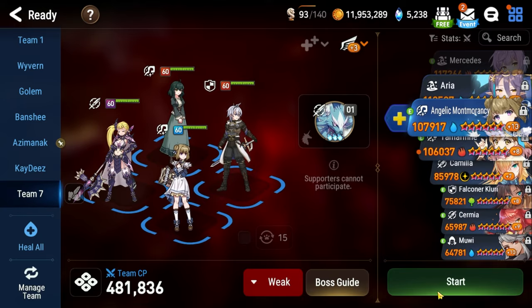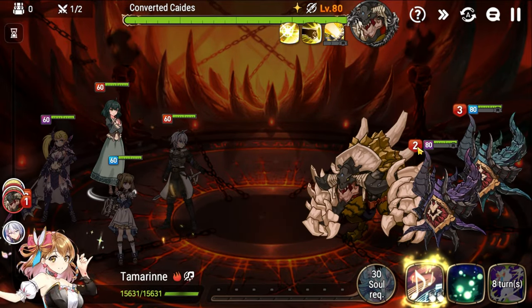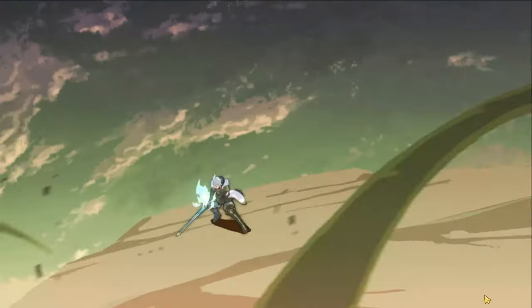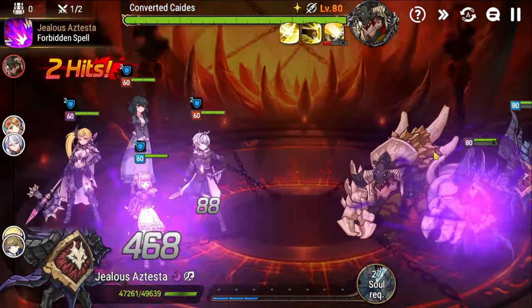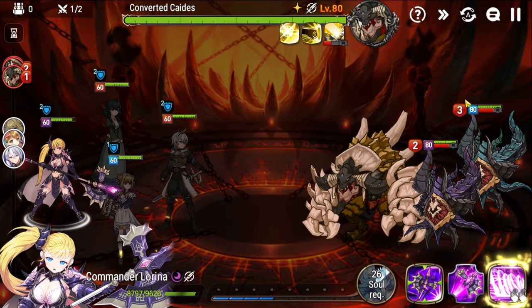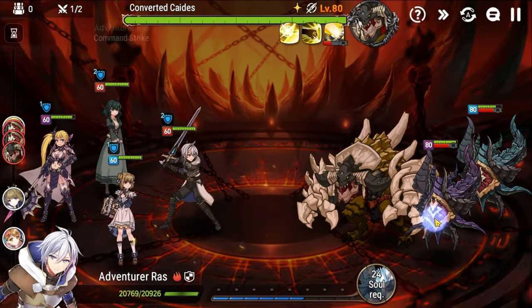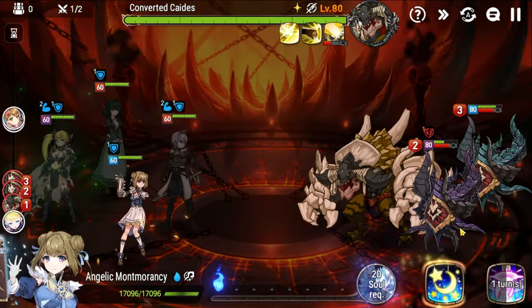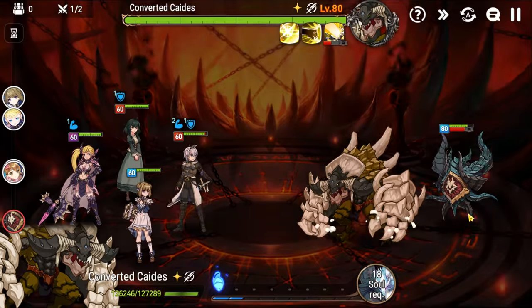Okay, now that we've seen the team, let's start the fight. Just like with previous Abyss floors, we are going to walk down the adds first before focusing on the boss. Skill 3 with Raz to get the defense buff. I'm going to have Lorena start to work down the blue one, and let Raz, if he gets a lucky defense break, take care of the purple one. Now we work on the blue one.